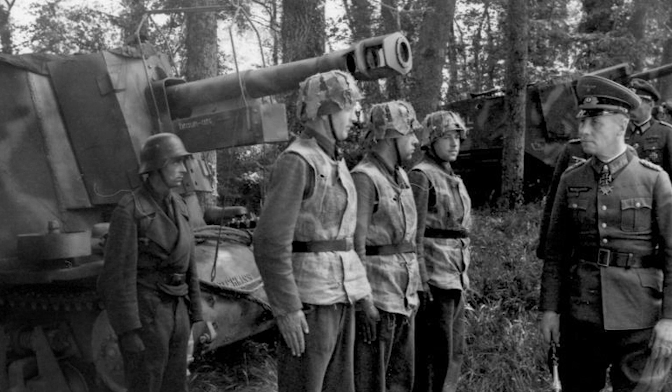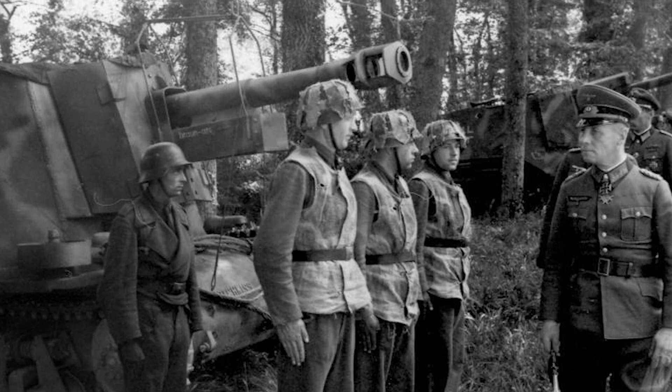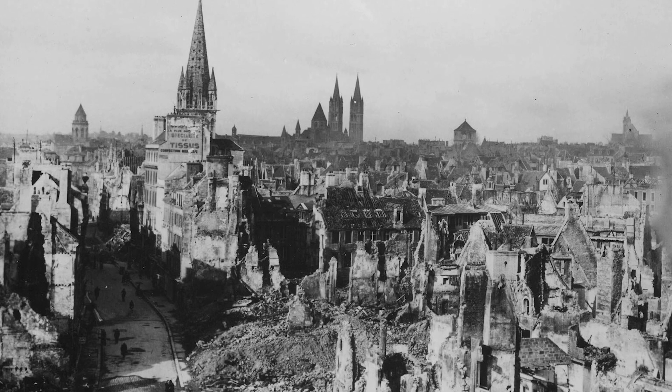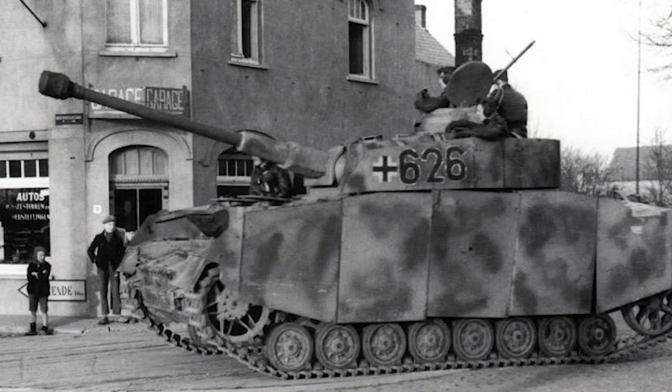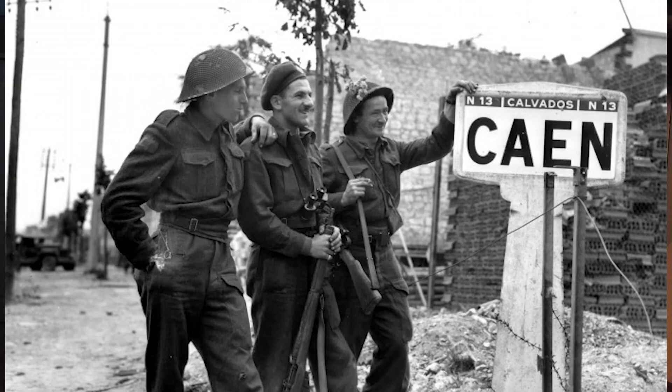However, it's worth noting that here, between Juno and Sword Beach, the Germans were able to make their only legitimate counterattack that day. Elements of the 21st Panzer Division had pushed forward from the important town of Caen, preventing the Allies from uniting Juno and Sword Beach. While the counterattack was dealt with, Caen would hold out and not be fully captured until 6 weeks later on July 19th.